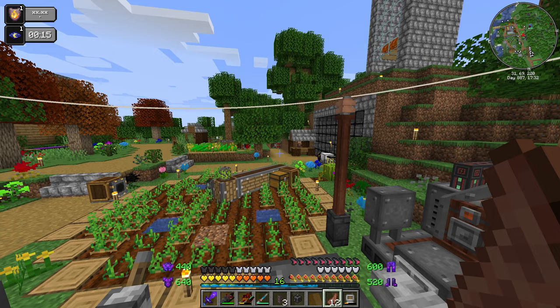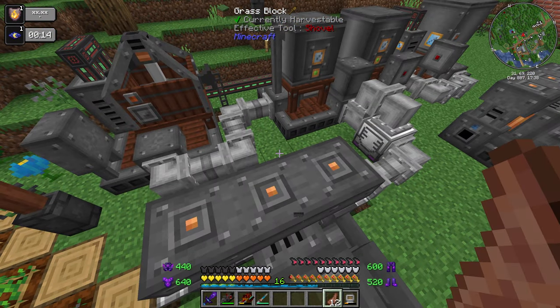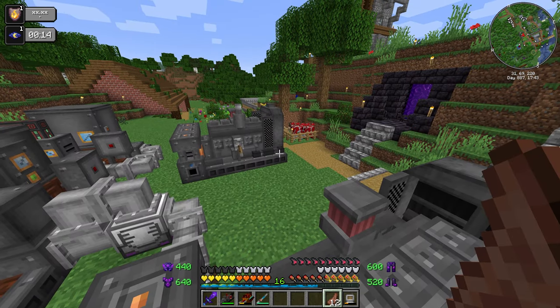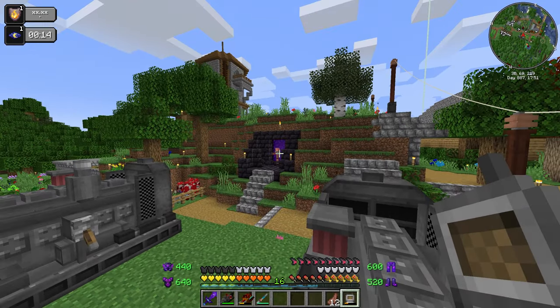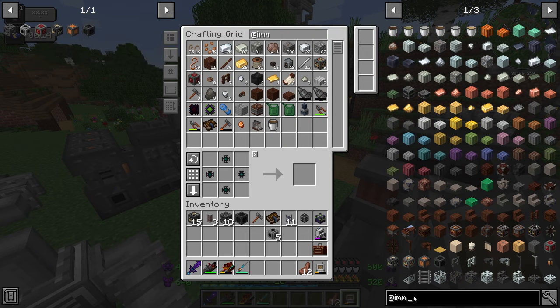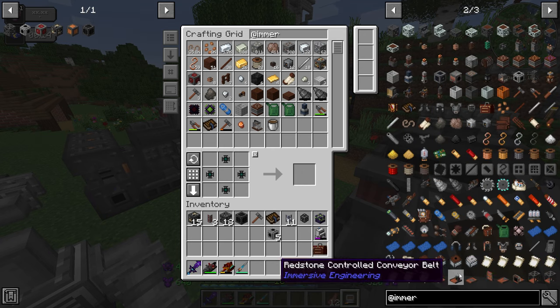After a quick look at a video, I believe this will only work if it has an output using the Immersive Engineering energy input. That means we need to grab ourselves an MV connector — actually I'm going to grab a high voltage one because this thing is going to output a lot of power and I want to make sure I can gather it all at the same time.